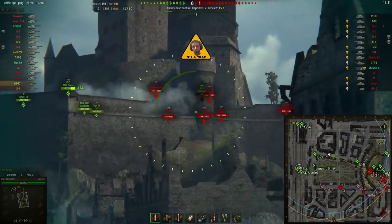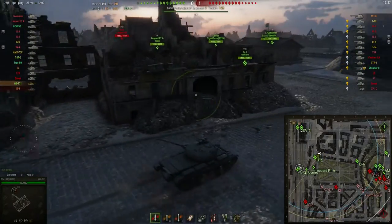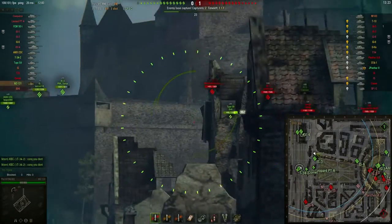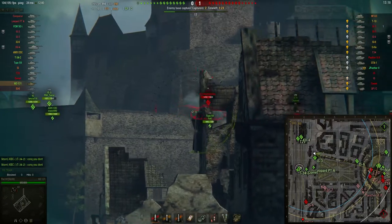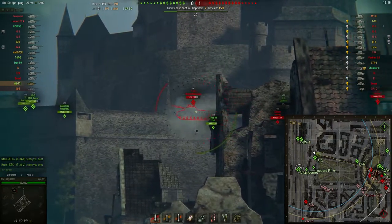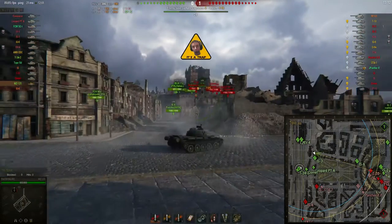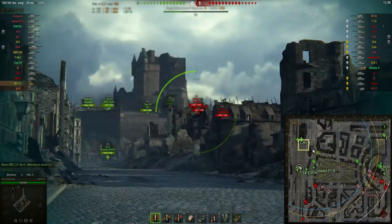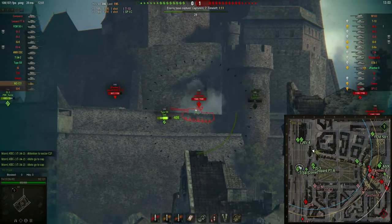Now that I've spotted nobody in the middle, there's almost no way anyone is stupid enough to drive through it, so I'm thinking: let's try to support the hill from this position. You can shoot all the enemy tanks that come around by the castle here. This is just going to be some free damage.